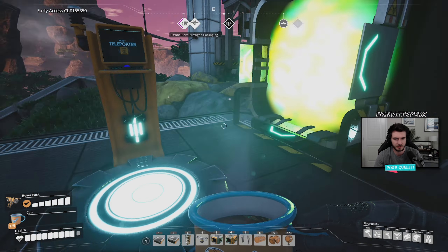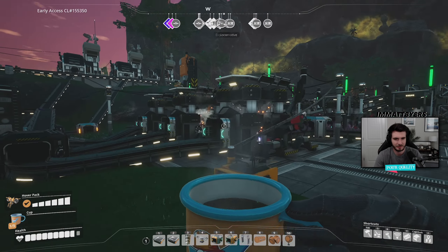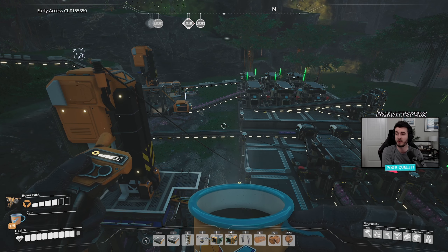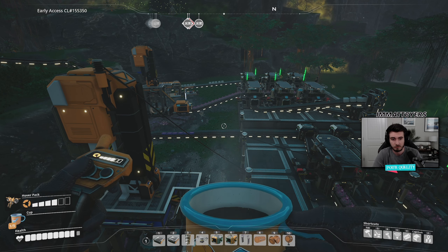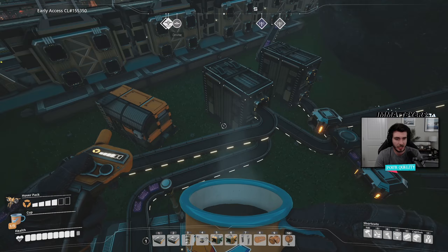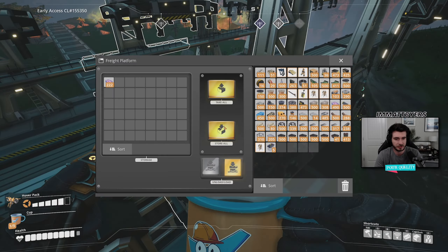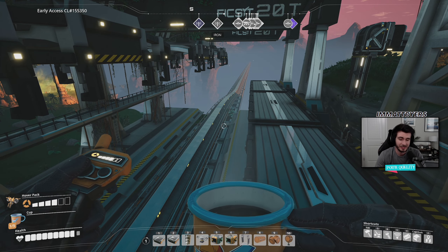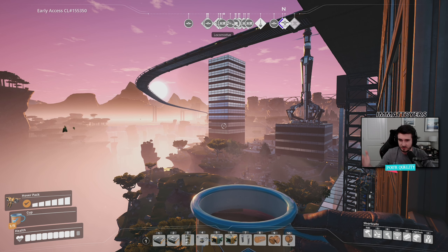This is my crystal kingdom — this is where I'm mining crystal. I heard you needed a lot of it, so I went all in. Now I'm probably making too much crystal and silica, and transporting it with this intense and intricate network of one train line.